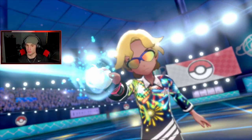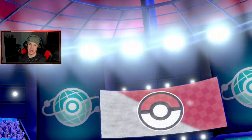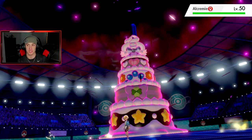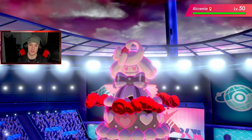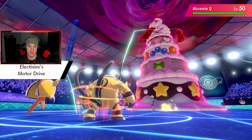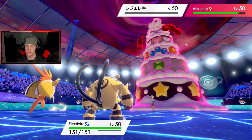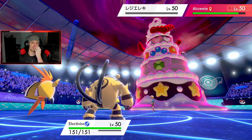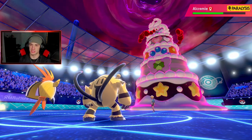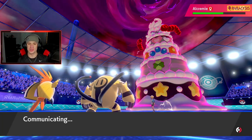Oh, he Dynamaxes Alcremie now — you fancy! That's G-Max, it's minus one on speed board which I really like. Tapu Koko should be able to take out Reguleki hopefully — we're gonna get a para on that. Electivire gets the speed boost from Motor Drive baby! Oh we do get the para — mwah! Beautiful. Wild Charge does some nice damage, and he's paralyzed for his turn — mwah, beautiful turn!